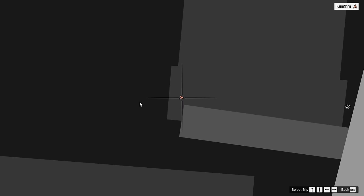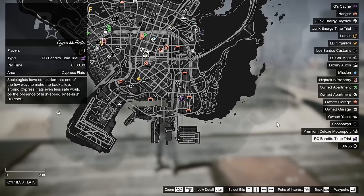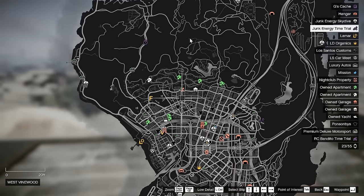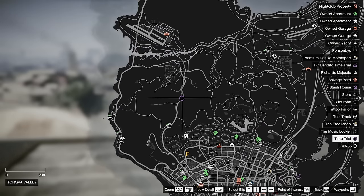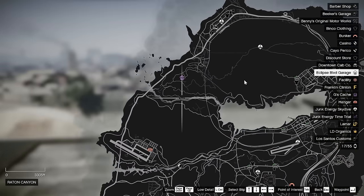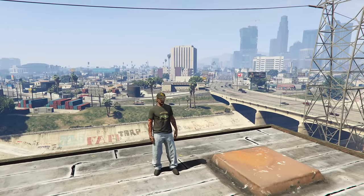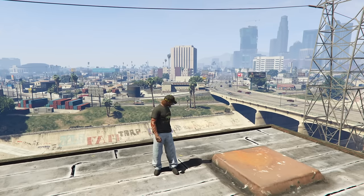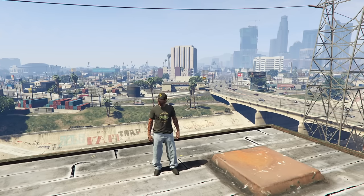Last but not least, the time trials this week: your RC Bandito time trial is Cypress Flats, your Junk Energy time trial is Mirror Park, your regular time trial is Tongva Valley, and your HSW time trial is Terminal to Mount Chiliad. That's it for the GTA Online update week — what to buy and what to avoid. If you enjoyed the video a like is appreciated. Comment '7' if you made it to the end. Subscribe if you're new, and I'll see you in the next video. Take care, peace.